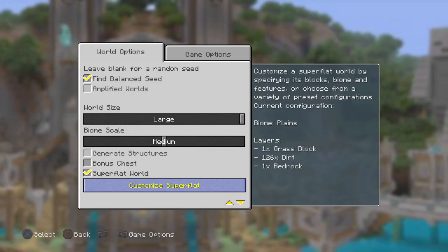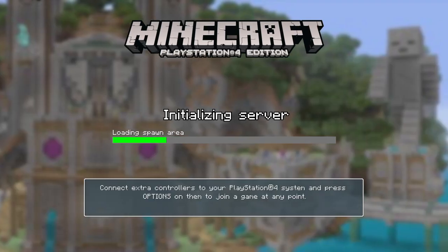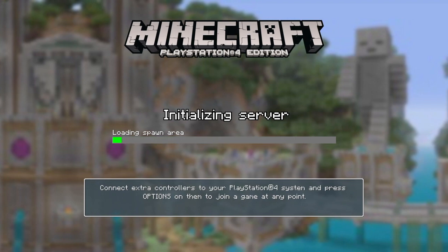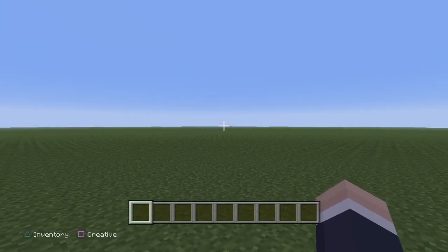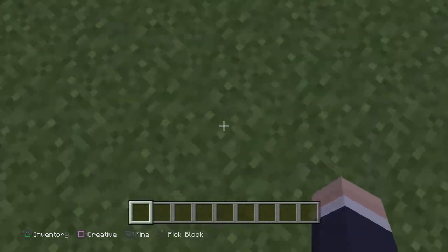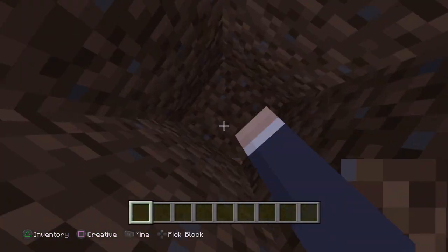So once this is set, you just go over to create new world and wait for it to load. Then you've spawned in and you can see it's deeper than three blocks.